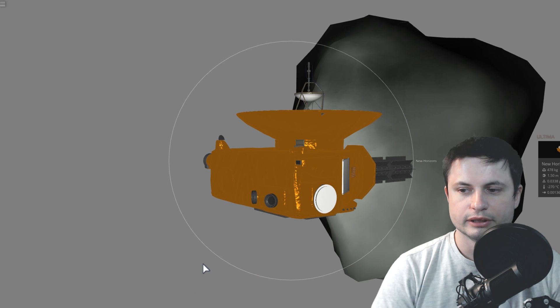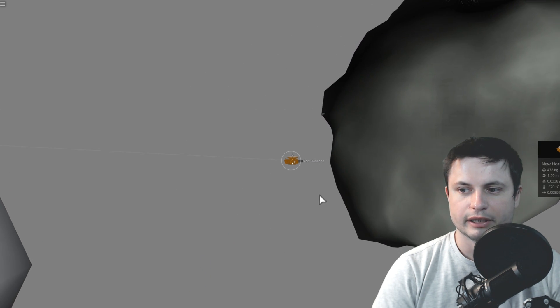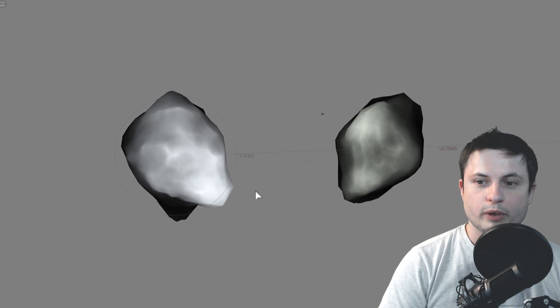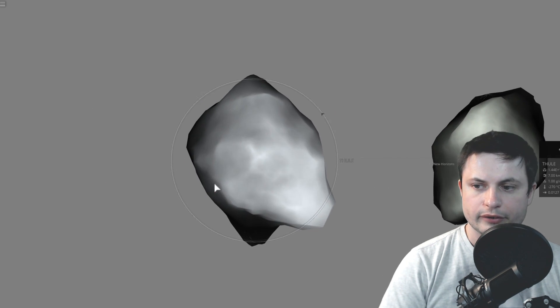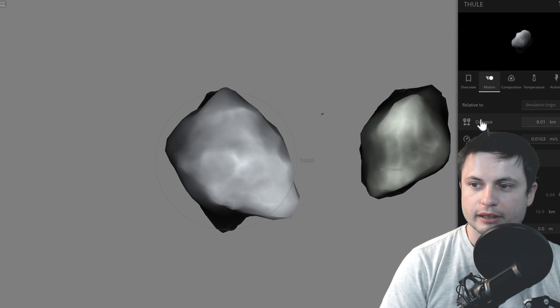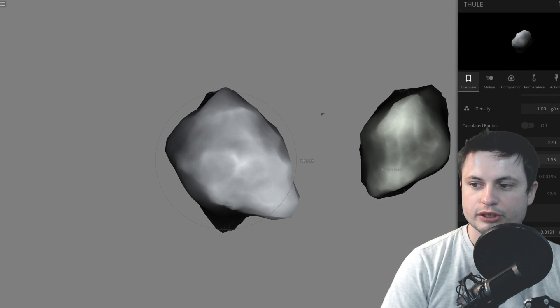Now I'm going to actually start the simulation, and surprisingly, they're spinning too fast — I need to slow down the rotation. Now we're going to wait for them to collide with one another. Because their mass is actually not that great, their total collision speed is going to be relatively low, possibly just a few kilometers per hour.